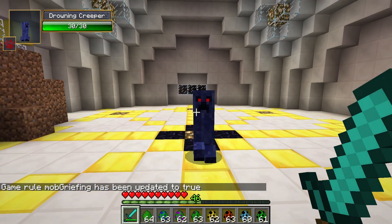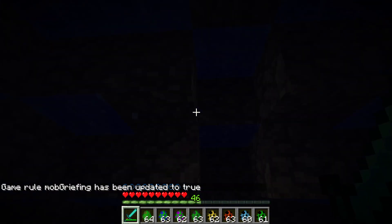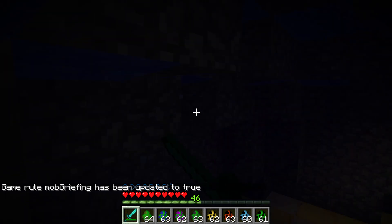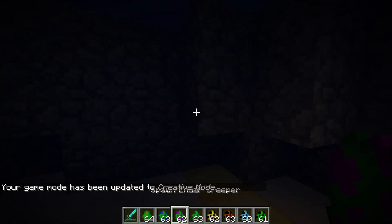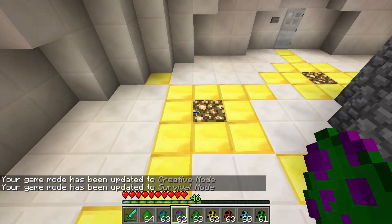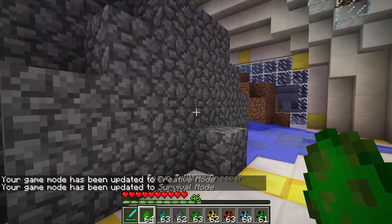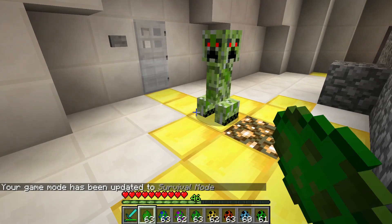The drowning creeper is very deadly if you don't have a pickaxe, because it locks you inside a giant cobblestone water structure. If you can't escape in time with a pickaxe, you're going to die. I didn't bring a pickaxe, so I just broke out by other means — but without one, escaping is basically impossible.